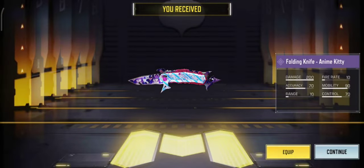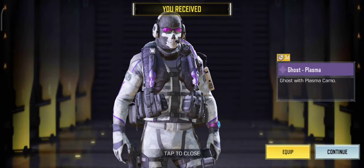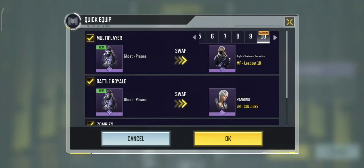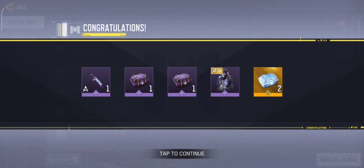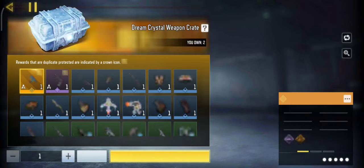Claim your rewards — you will receive the Ghost Plasma skin and legendary crates.